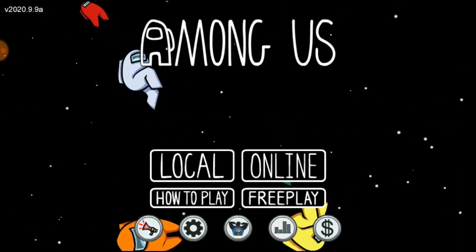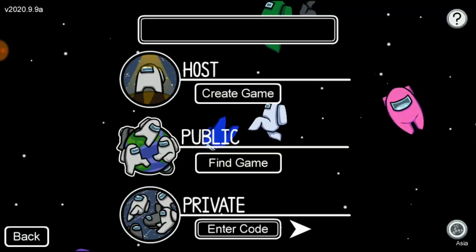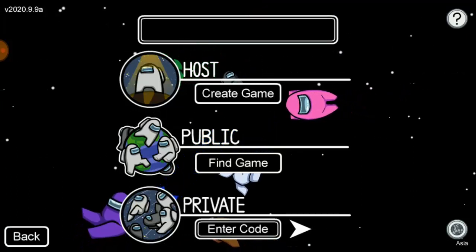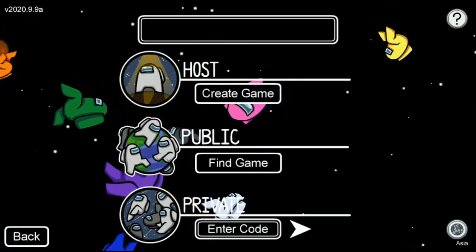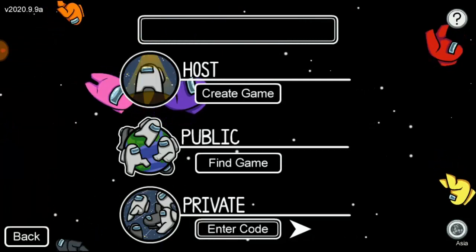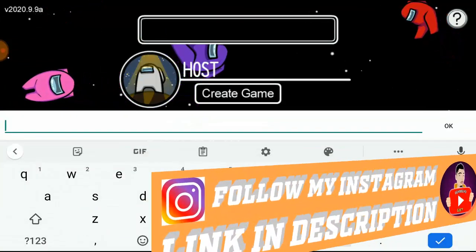First, click on Online, then ask your friend to give you the room code ID. Once you get the room code ID, you can see it on the gameplay — I'm leaving that on the screen. Copy the code, then click on Private Match, and then click on Enter Code and enter that same code.